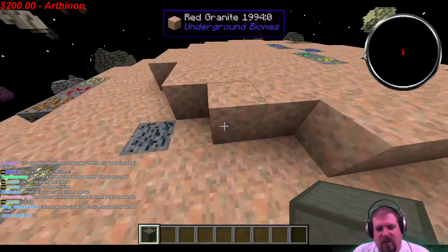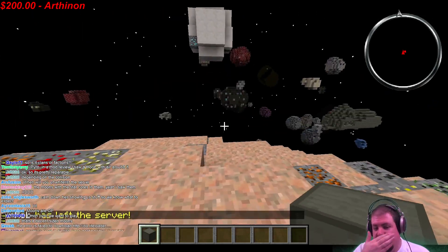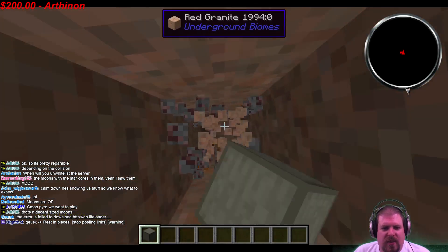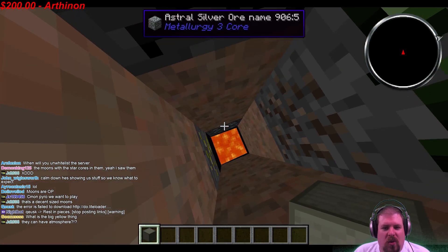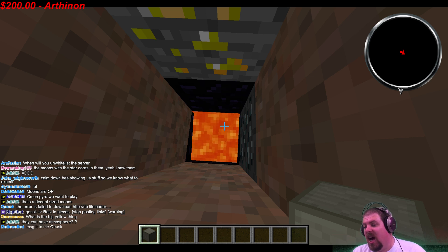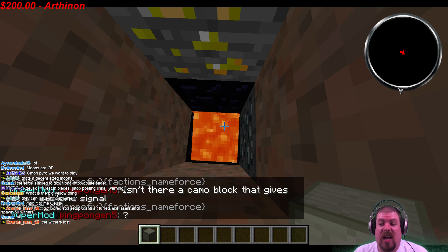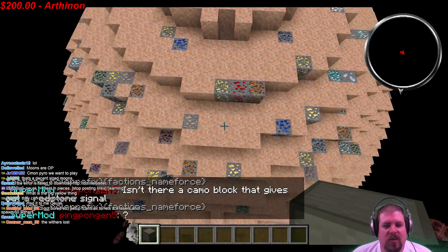Turning off fly mode — this moon actually has a little bit of gravity that will pull you toward it. The cool thing is you can mine this moon completely. Sometimes moons are hollow on the inside. Oh — this one's core is made of lava. Not all cores are lava; sometimes it could be a special mineral, or it could be hollow with a base or a ship inside.